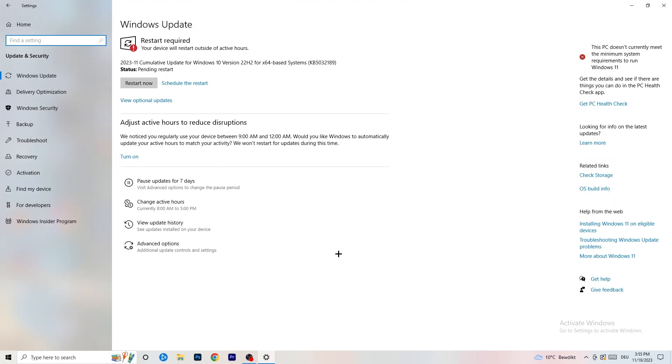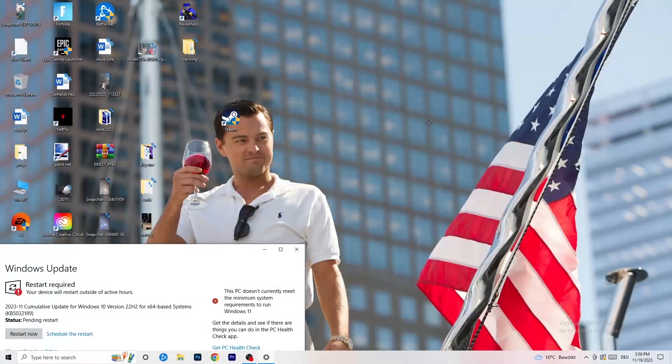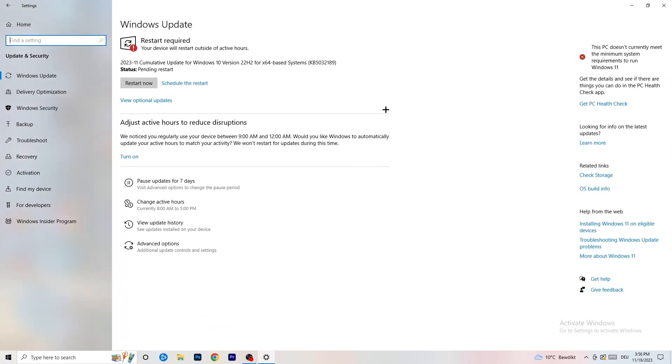Go to Update & Security. I know it sounds basic, but it really helps — update every single driver on your PC that isn't on the latest version. Keeping your drivers updated maintains the best performance, especially on low-end PCs. If you're having not launching issues it could be because of outdated drivers. Also go to your graphics card application — for me that's Nvidia GeForce — and download the latest driver version, since some games require the latest GPU drivers to launch.